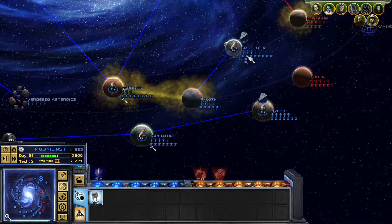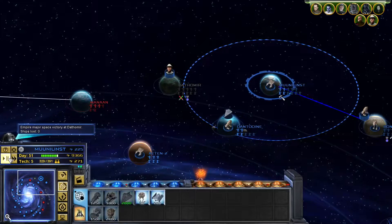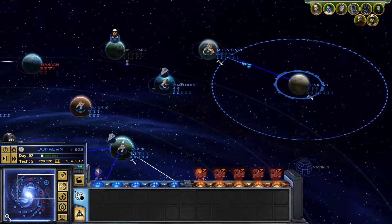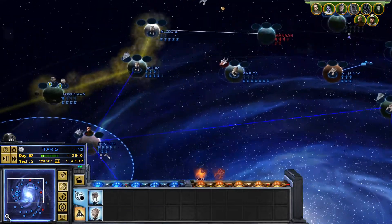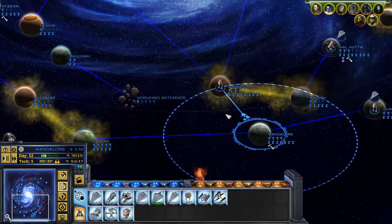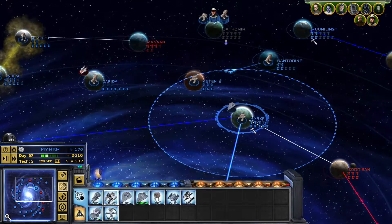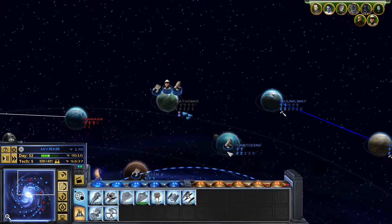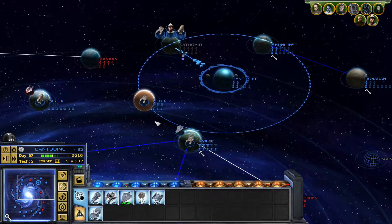Off camera, I realized that Nalhada only had a level 3 space station, which is not that great. That's easy to resolve. Let's get our reinforcements. I don't think we need the Star Destroyer here anymore, so we can move that over there. Let's get all our reinforcements over here. I need ground forces. I have no idea what to expect here.